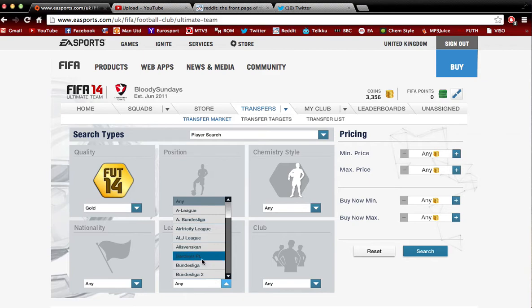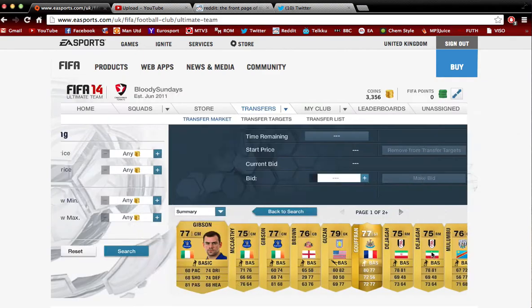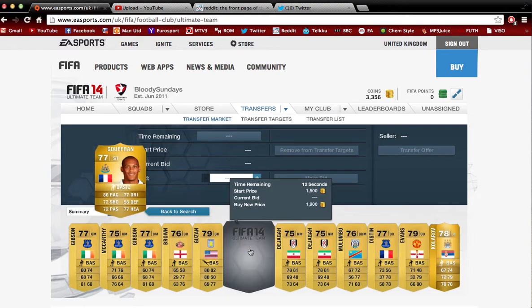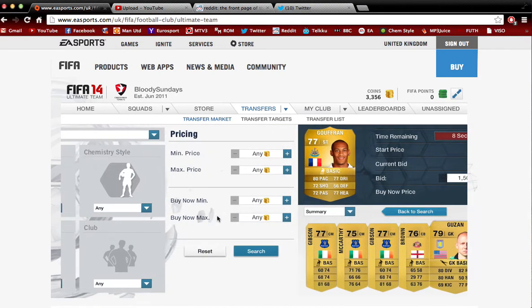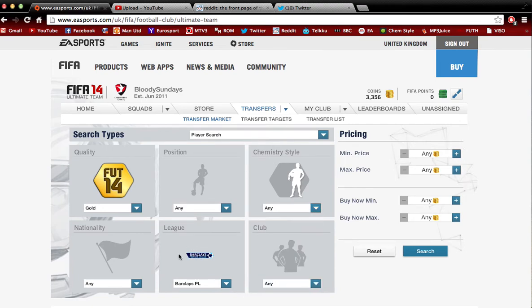Once you've got around 5,000 coins, start looking for bigger deals. Go into gold, go into the Barclays Premier League, and familiarize yourself not just with the league but with specific players. For example, Gufran is going for 1,500 bid. Do deeper research, find one listed for 1,000 coins, buy him and resell for 1,500 — you just made 500 coins. The more money you have to invest, the more you'll make; simple economics, and it works in the FUT market too.